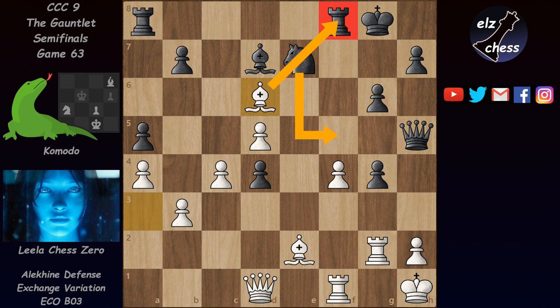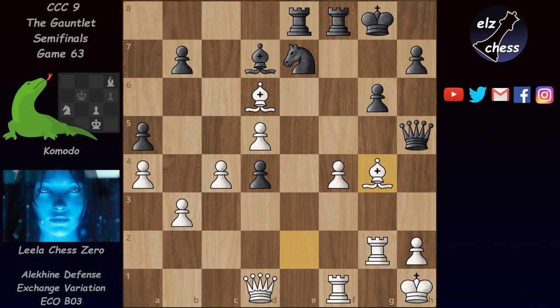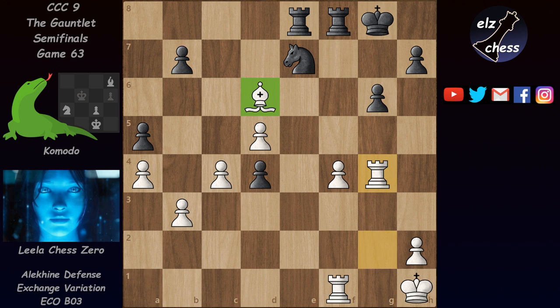Komodo continued with rook e8, and now we have a lot of exchanges: bishop takes on g4, bishop takes, queen takes, queen takes, rook takes. This resulting endgame maybe doesn't look that bad for black — he's a pawn down but maybe has chances. But no, this is completely crushing for white, especially thanks to the very strong bishop on d6.